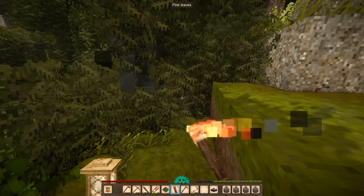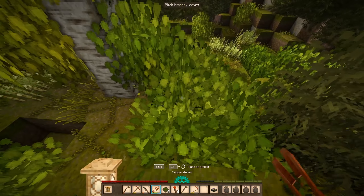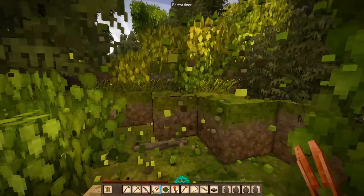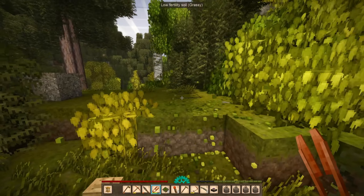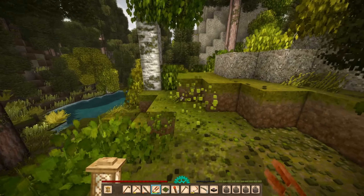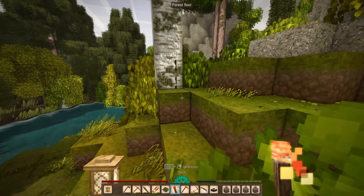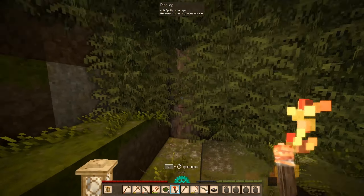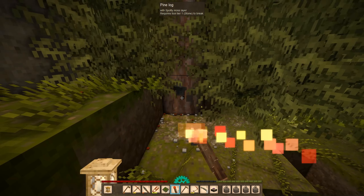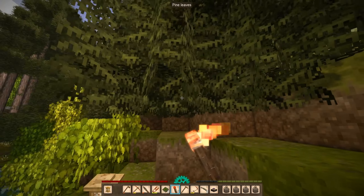Gonna burn this area to the north and maybe get some sticks in the process. But yeah, one of my long-term goals is building a path north just so I can access the treasure hunter. It is extremely hilly in this area. Probably shouldn't even burn down these pine trees because they might contain sap — whatever, just do it.